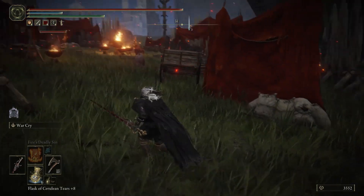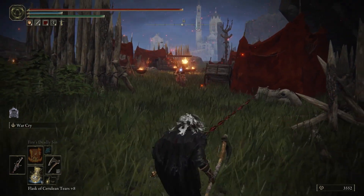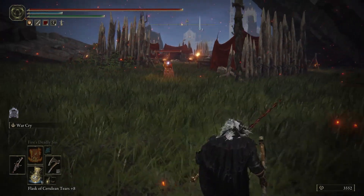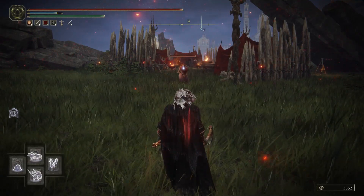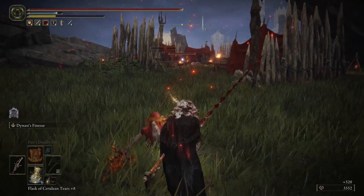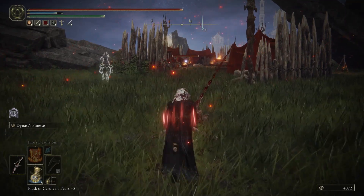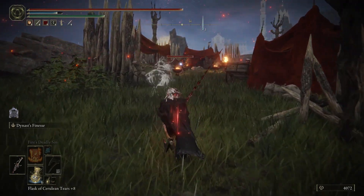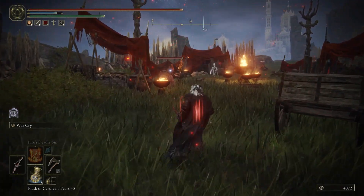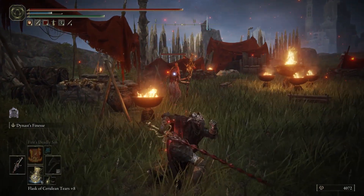There's a guy right there - applying the War Cry. A lot of times this attack, when you apply the War Cry and charge up the Bloody Helice, is going to stagger a lot of opponents - most opponents - so it's very awesome to use. Remember you've got to power stance the Bloody Helice and then charge it up with the heavy attack.